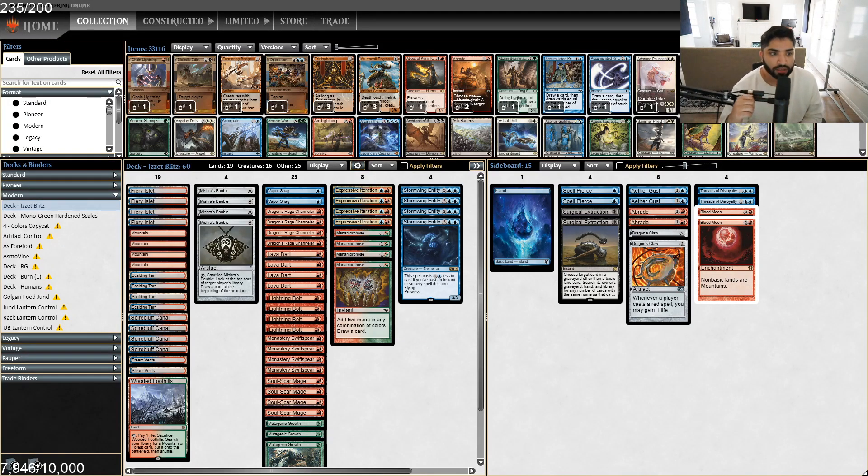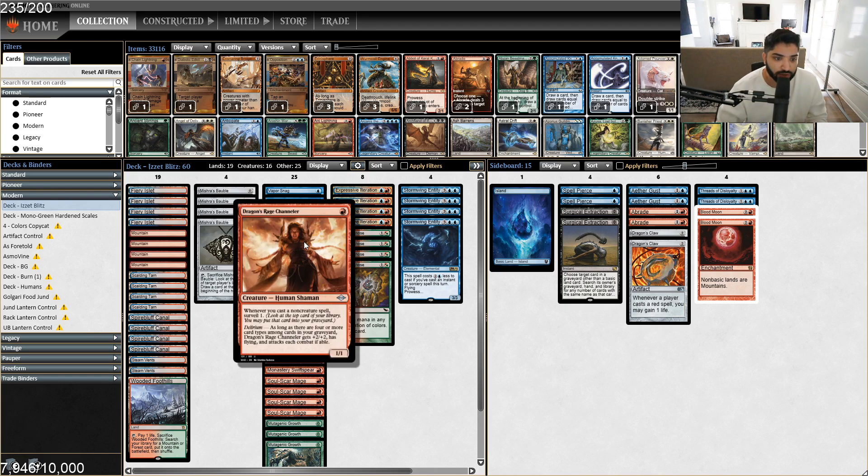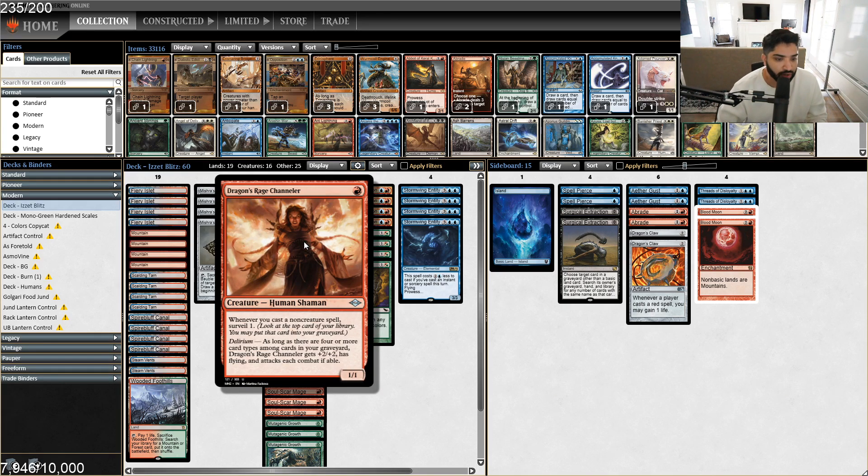What is going on guys, today we are covering Blue-Red Blitz. I've been testing this deck for a while and I have to say I was wrong about Dragon's Rage Channeler - this card is way more impressive than I thought. When I first read the card I didn't realize it had the surveil clause, but the surveil clause allows this deck to just chain into spells like no other.